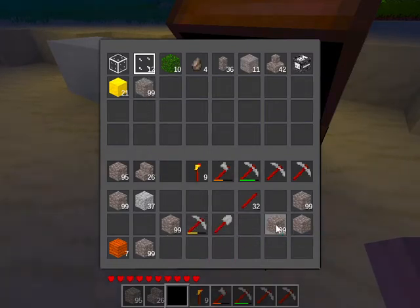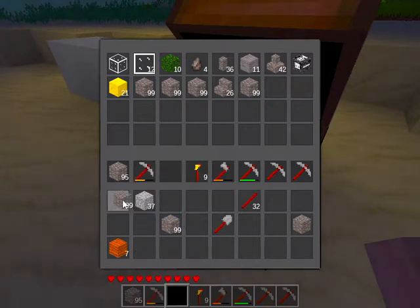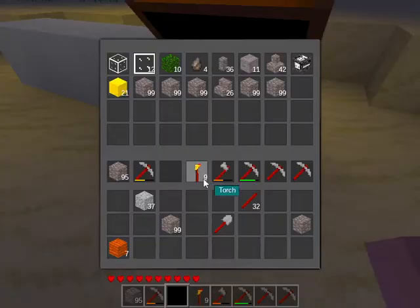So let's also put a few stacks of cobblestone in there, because we do not need so much — we have quite enough, I would say. And when we need to renovate the home or the house, we can just come back and pick it up whenever we need it.